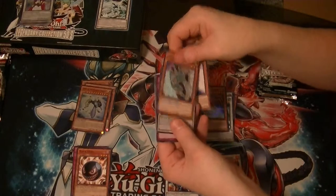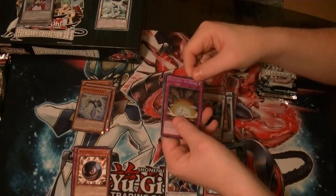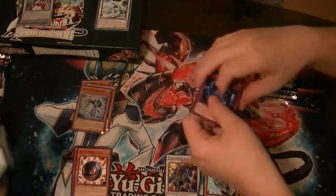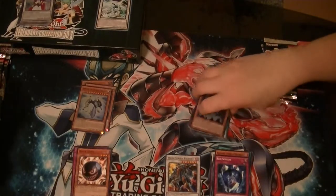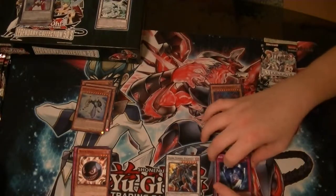Rare Shieldwing. Ultra Blackwing Armored Wing. Secret Delta Crow Anti-Reverse. Super Earthbound Immortal Wiraqocha Rasca - the bane of my existence, hard to spell card. Hard to spell and hard to speak. How hard it is to look up stuff if you don't even know how to say it.